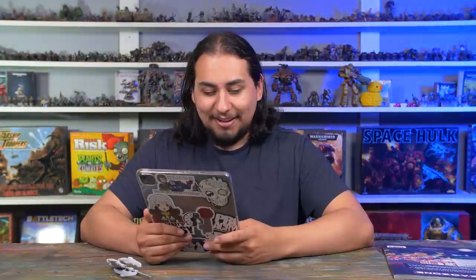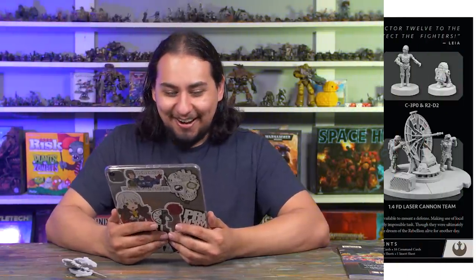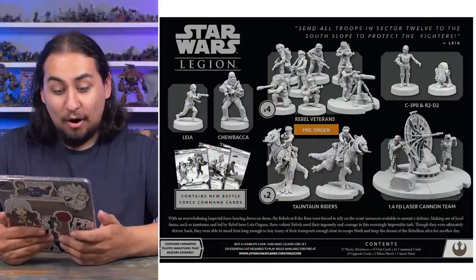Speaking of Star Wars Legion Battle Forces, they have one for each faction: the Rebels, the Empire, the Clones, and the Droids. They're really tempting. I play the Rebel faction — I have around 1,000 points, and typical games are around 800. It just so happens that the Rebel Battle Force is chocked full of all the models I don't own. It comes with Leia, Chewbacca, C-3PO, R2-D2, four Tauntaun riders, and four squads of Rebel veterans.